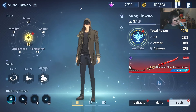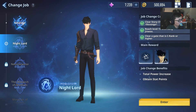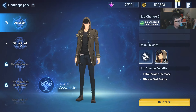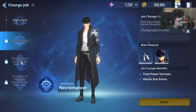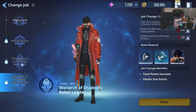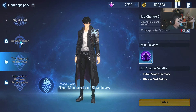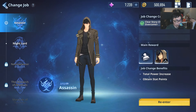In terms of your main character Sung Jin-woo, you have the ability to change his class as well. Right now I'm Assassin, and I can basically switch him to Night Lord. Later on you'll be able to unlock even more: we have Necromancer, we have the Monarch of Shadows, and then we have the Monarch of Shadows Rebel Leader. It's all pretty cool. You do have a different variety of costumes or job changes that you can basically switch between.